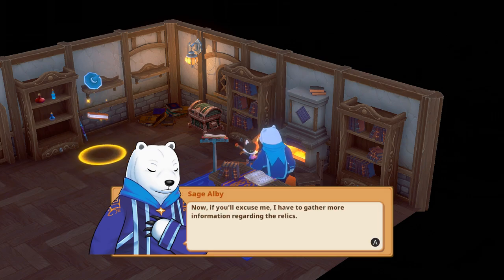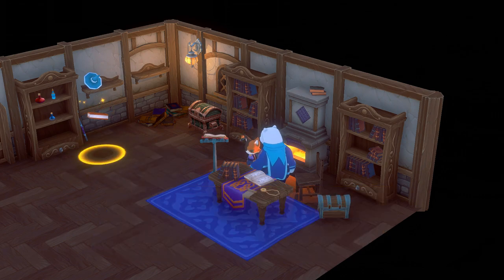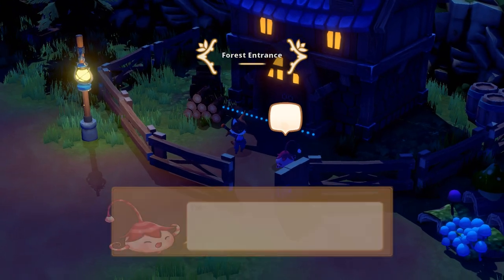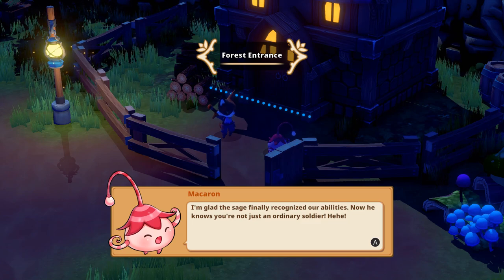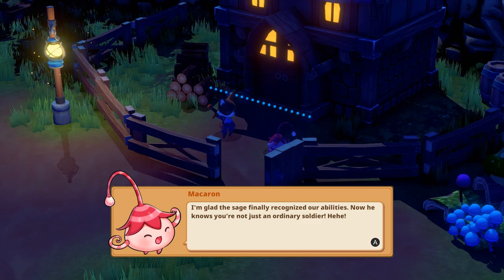Now if you'll excuse me, I have to gather more information regarding the relics. Okay — now we're useful to him, so he's going to give us the time of day! I love the idea that he's just a researcher — he can't actually use the magic cauldron, but he knows the magic is real and is quite obsessed with it. And is that — there's a copper chest in his house! I wonder if I should go use the key there.